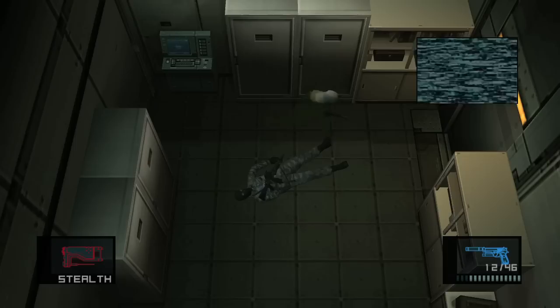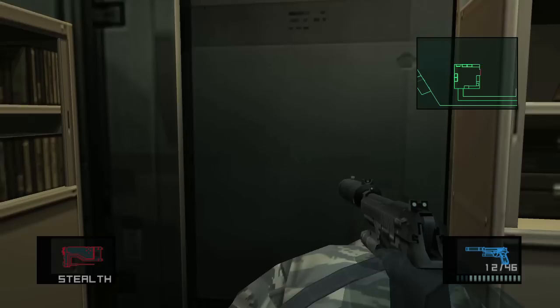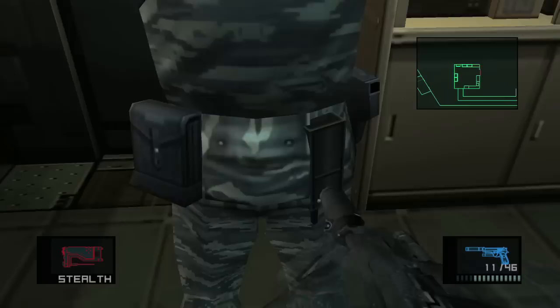The first guard is going to be right by the door. I recommend chokeholding him in and then holding him up. I'm going to shoot out his radio just in case, and let's grab our next dog tag.